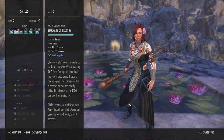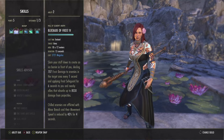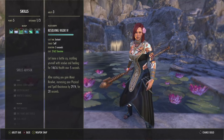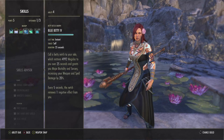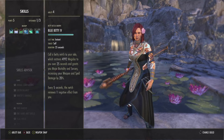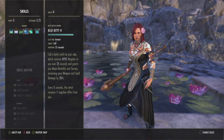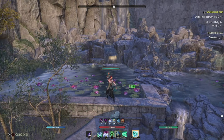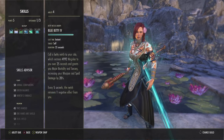Blockade also puts minor breach on them, so just in case we don't hit them with the shocks they already have minor breach. It also reduces their movement speed by 40%, so we have so much lockdown with this build — very toxic in BGs or if you're running in a group. Next skill is Resolving Vigor — our burst HoT, heals over 5 seconds and grants major resolve. Next is Blue Betty — basically how we get our 20% weapon and spell damage, and we get almost 200 mag back every second. This thing is free.